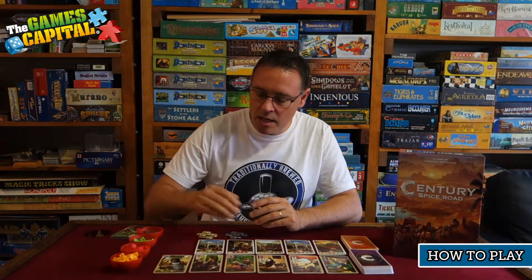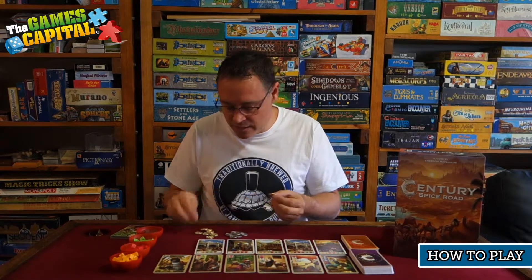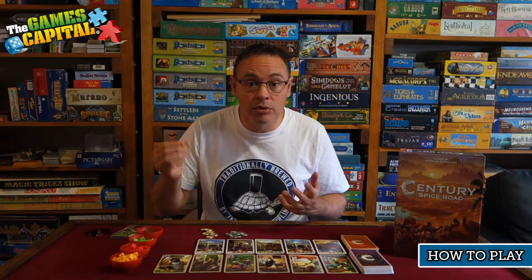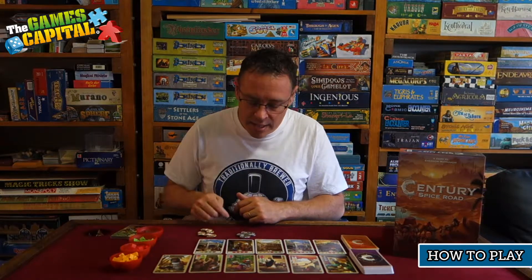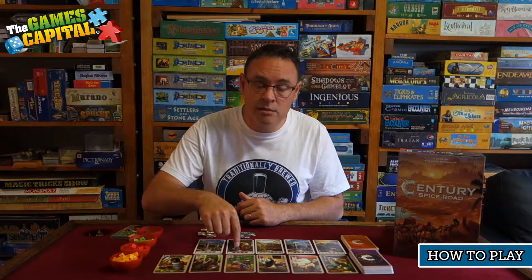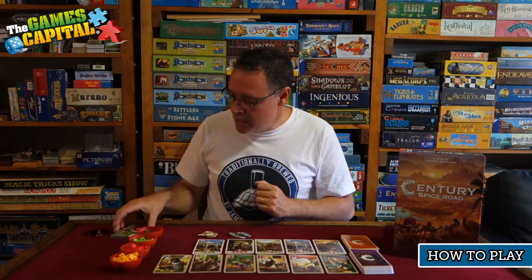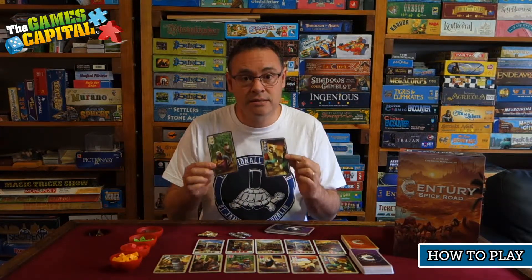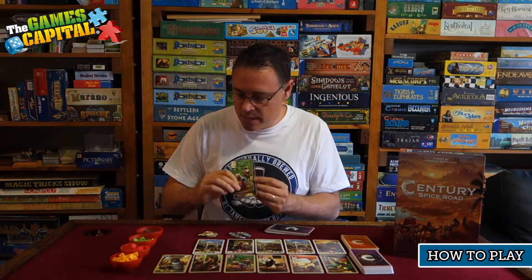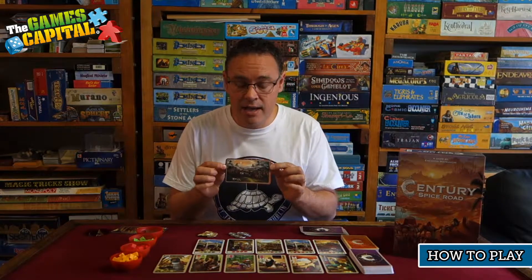To set up a game of Spice Road, take the point cards and lay out five of them face up with the remainder as a draw pile. Take the merchant deck and lay out six of those cards on display, the rest forming the deck. Put your cubes in the bowl in order of value so it's easy to know which is worth what. Take the gold coins — depending on the number of players, you'll have coins equal to double the number of players — and the same with the silver coins. Place gold coins above the first point card and silver coins above the second point card; they work as a bonus when those cards are collected.